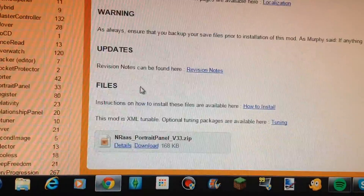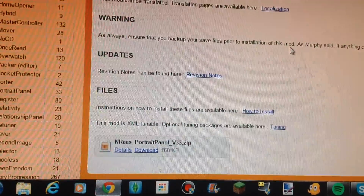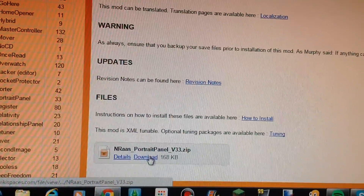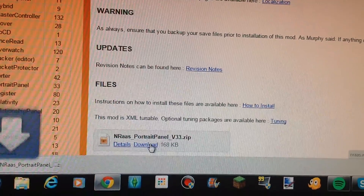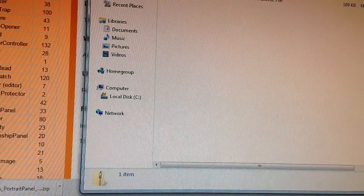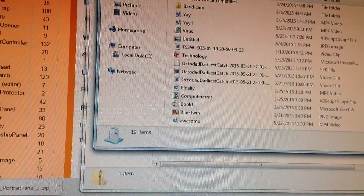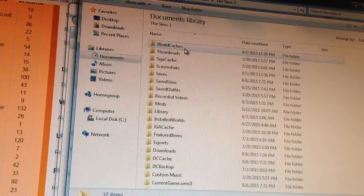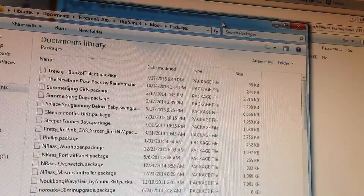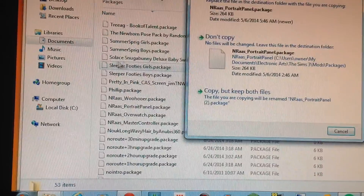Go down and there's a warning: as always, ensure that you back up your save files prior to installation of this mod. As Murphy said, if anything can go wrong, it will go wrong. Click download, then go to your zip file. Open up your documents, Electronic Arts, The Sims 3, Mods, and extract it to the Packages folder. Just drag it and put it in Packages.